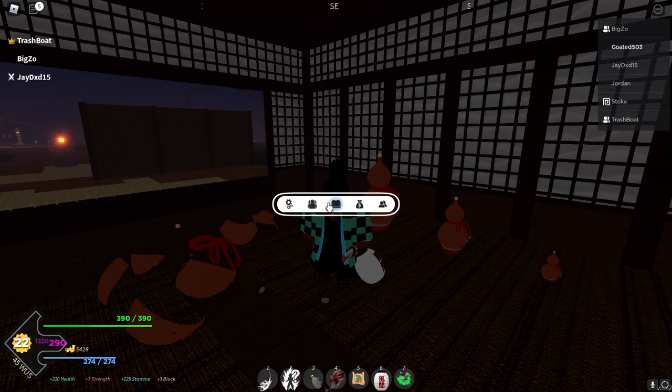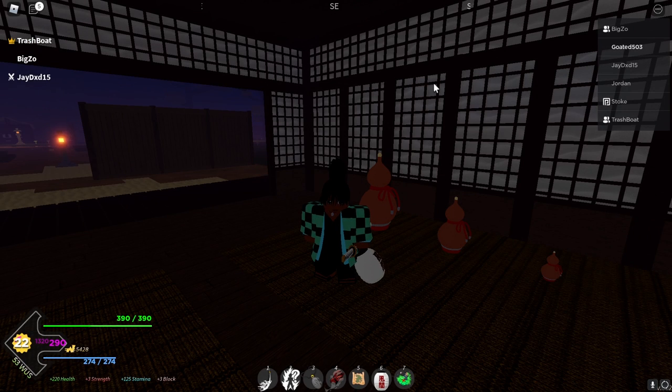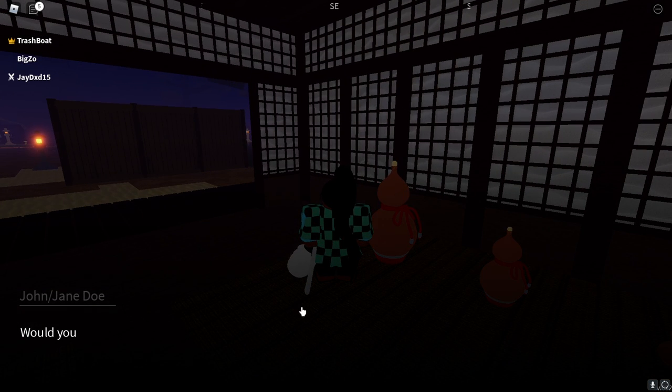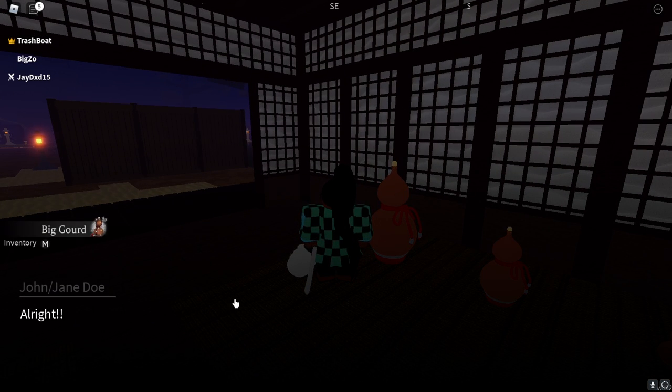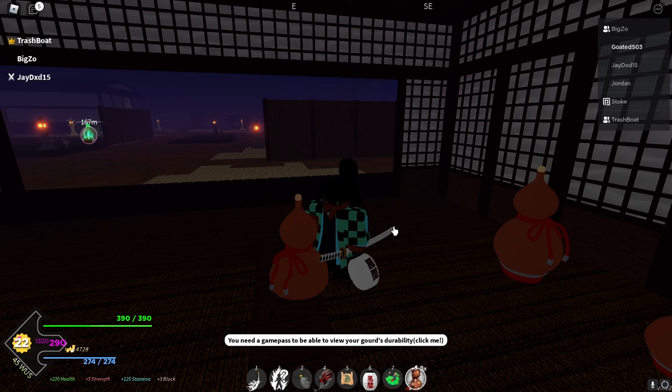That was about 10 clicks — I kind of lost track — but oh my lord, that's a big jump. 91 to 127. So I got 36 exp from just one big size gourd. That's insane. I'm going to hit the second breathing level in no time.